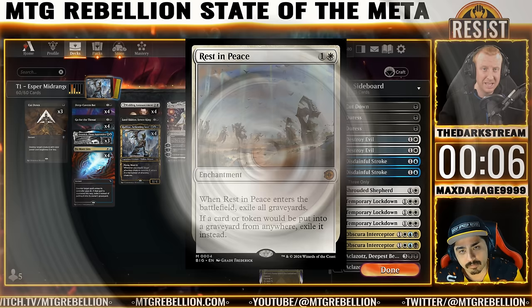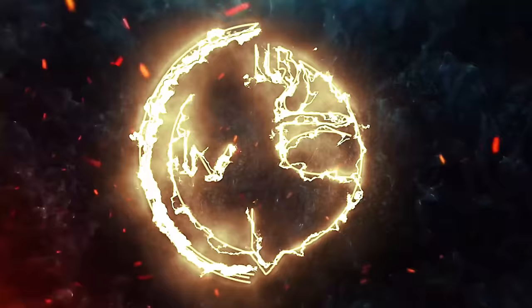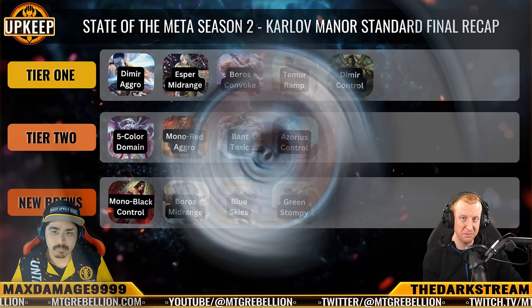Rest in Peace is also going to merit consideration with the rise of Temur Ramp and its reliance on the graveyard. Aven Interrupter might replace Obscura Interceptor moving forward. We also look at Shoot the Sheriff — we might want one of those over a Go for the Throat for diversification. And last but not least, Duelist of the Mind, which reeks of potential when combined with Raffine triggers.